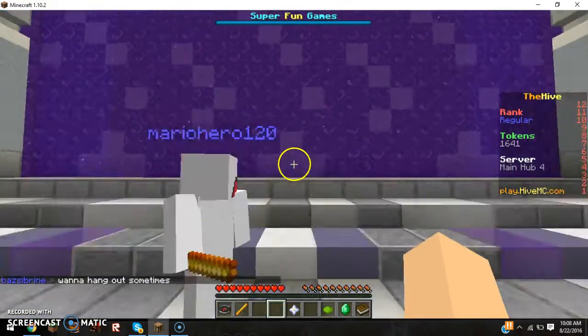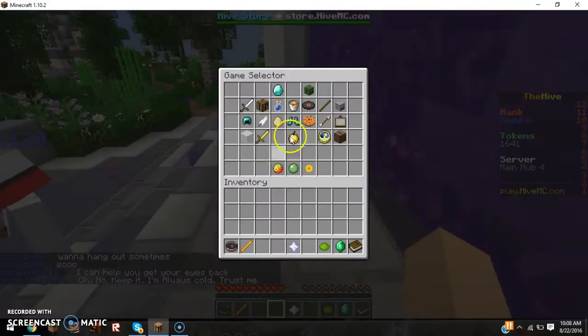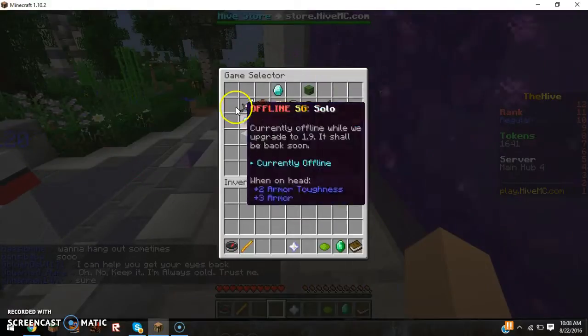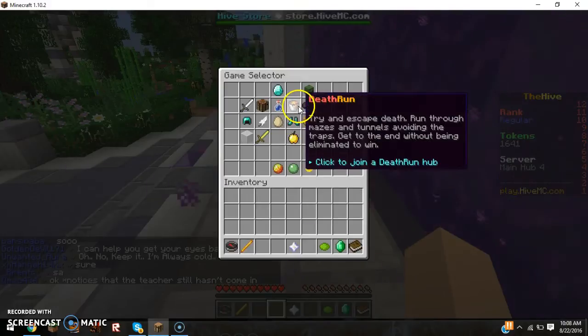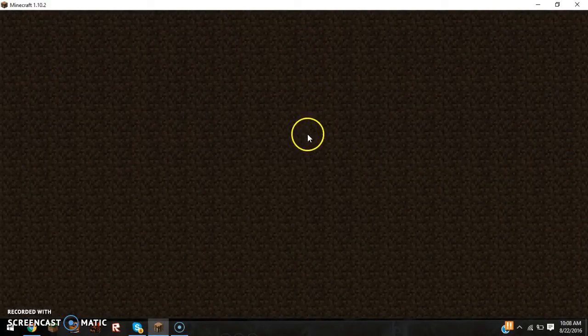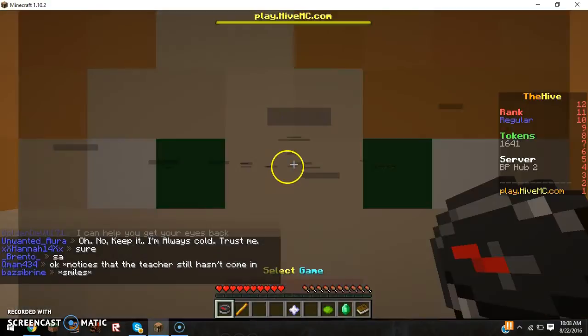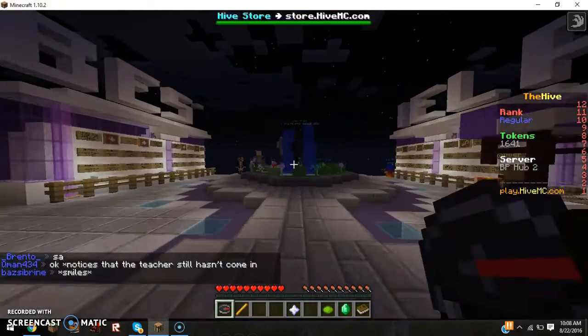We're just going to jump into this portal. Let's play one round of Block Party. You're just going to click on the game that you want to play, and then you will come over here — just go straight from where you spawn.